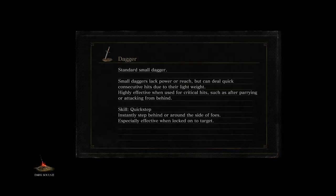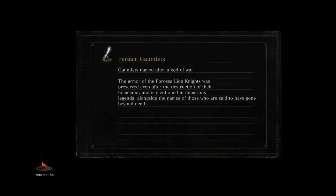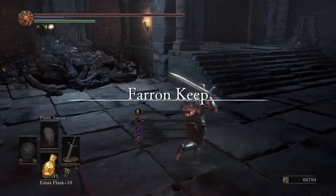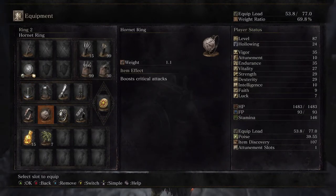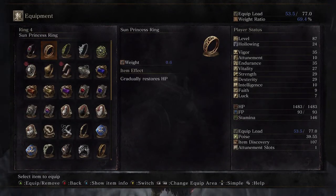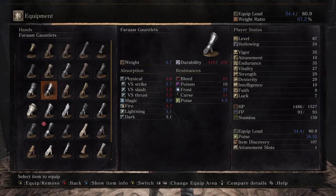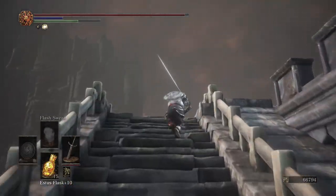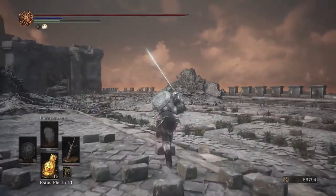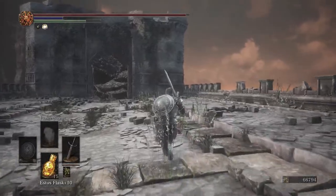That's not actually Havel — I think that's just somebody rocking all Havel gear. But who knows, maybe it is the true Havel. True Havel really hated dragons — to the point that he got mad at Gwyn for being friends with the Scaleless. I don't remember that character's name. Anyway, we go ahead and throw back our Black Iron Gauntlets — we'll optimize our armor for the next boss fight. There's the item — that's Havel's stuff.